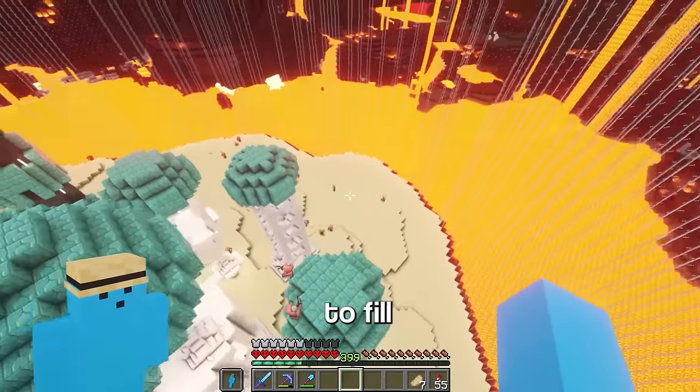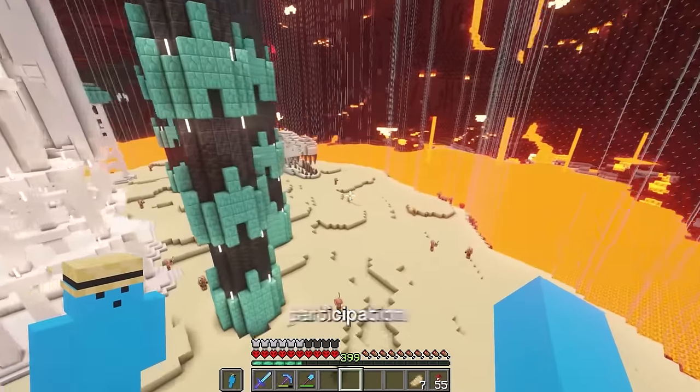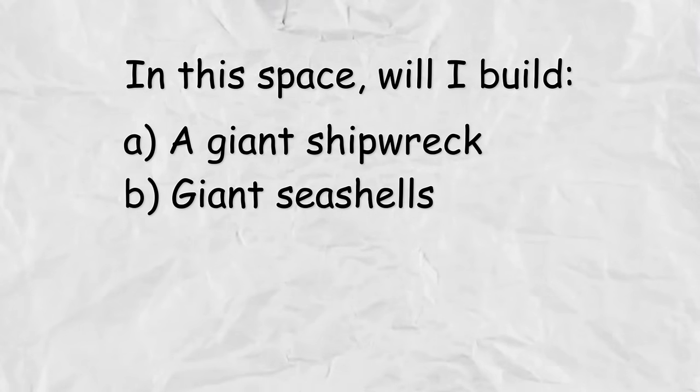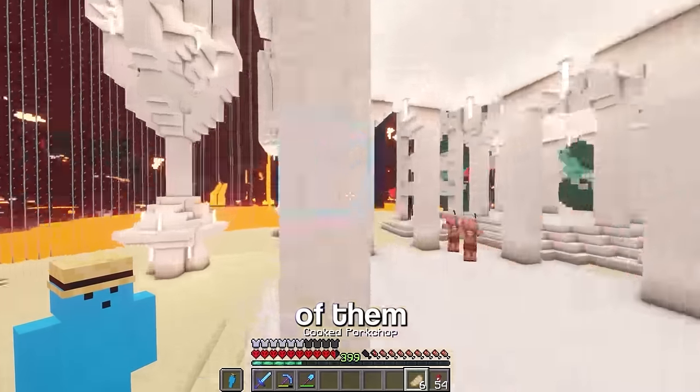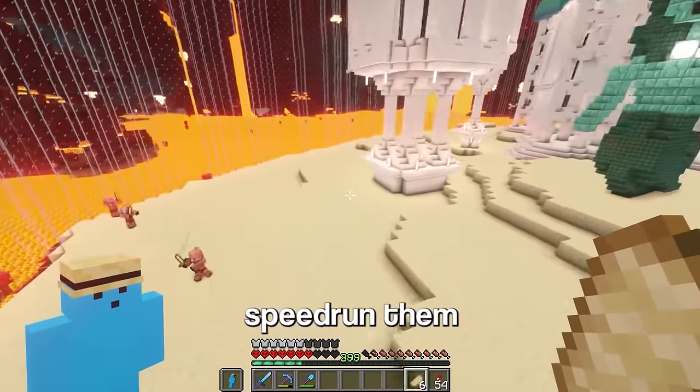I've got plenty of space to fill, so why not introduce some audience participation. In this space, will I build A, a giant shipwreck; B, giant seashells; C, coral; or D, none of the above? Trick question — it's all of them. But to speed things up, I'm going to speedrun them. I'm going to need some spruce and dark oak.